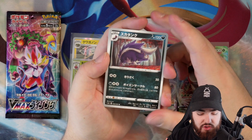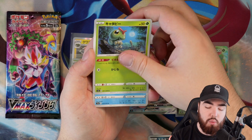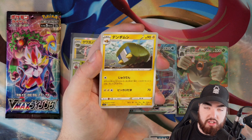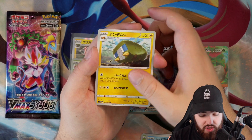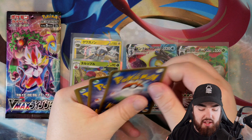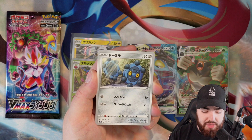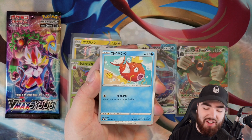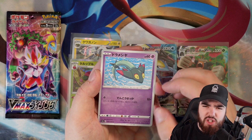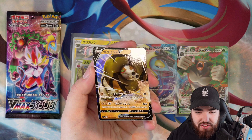Next pack, we have Skunktank, Caterpie — great artwork, reminds me of season one of the Pokemon show, the Indigo League — Galarian Mr. Mime, Charjabug, and the final card is a Skyla trainer card. Next pack, we have Ninetales again with the fantastic artwork, Bronzor, Magikarp — love this card — we have Dreepy, and the final card is a Sandaconda V. Let's go!